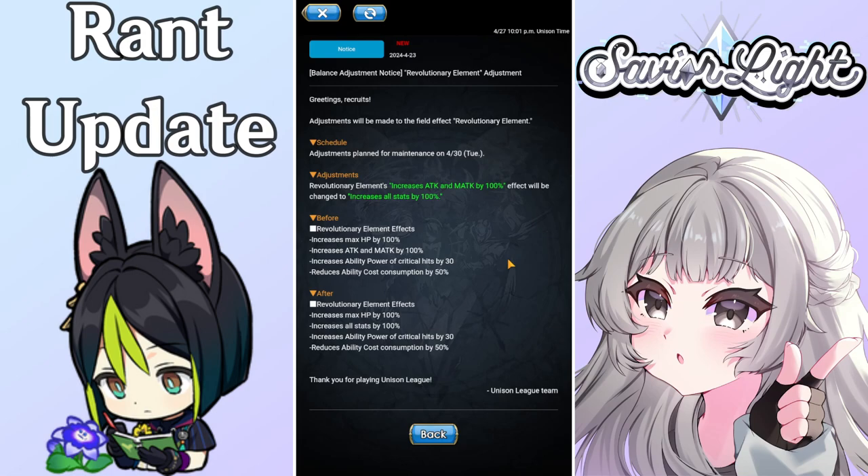The Revolutionary Element currently increases your max HP by 100, increases your attack and magic attack by 100, reduces your ability cost consumption by 50, and increases the ability power of critical hits by 30. Now they're changing it by buffing it — it's not necessarily a balance adjustment in my opinion, it's more like they're just buffing the heck out of this thing, because nothing really gets sacrificed here in terms of balancing.